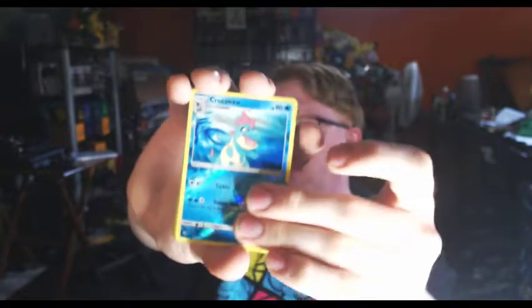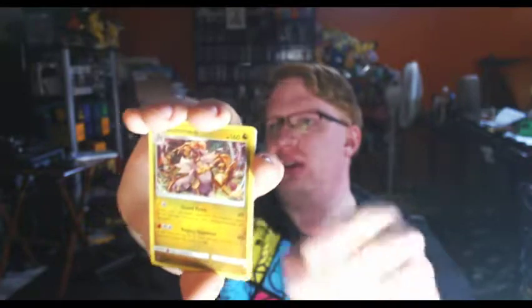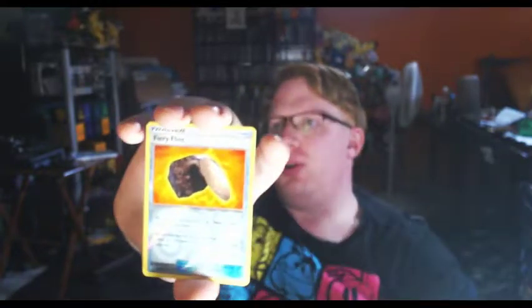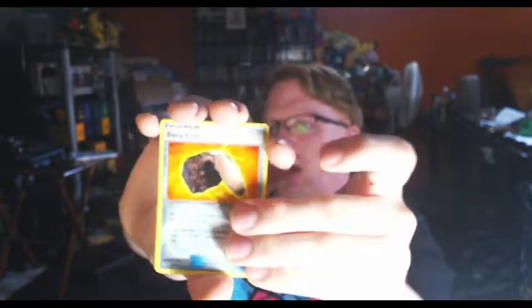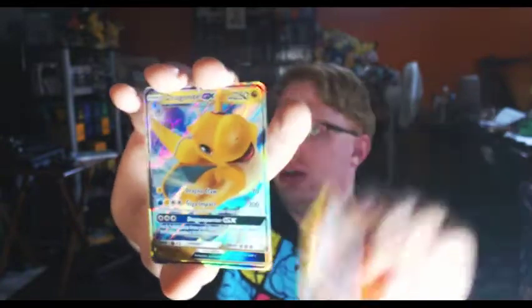Feebas, Feraligatr, Croconaw — I don't know if I have the reverse foil on that. I got two of these in here, I found out while I was trying to sort this. Combuskin, Komoo, Fiery Flint — I don't think I have the foil of this. There's the other ugly Gyarados — terrible Gyarados. Darmaka, Darmaka, Dragonite, Swabbles, and Zekrom.